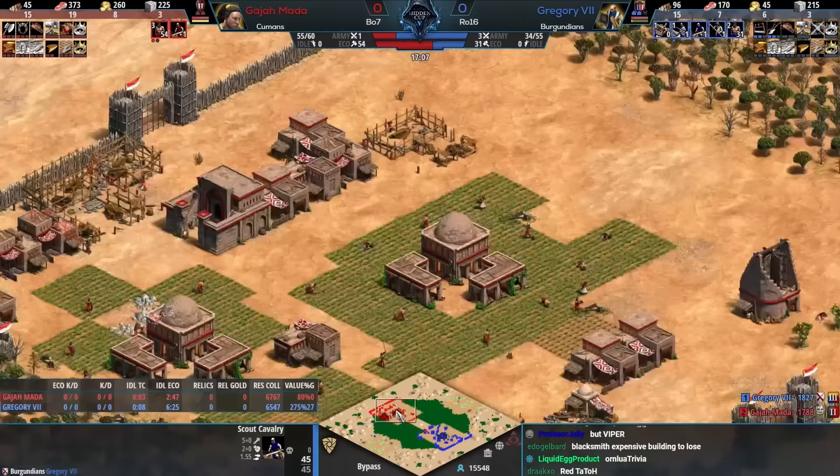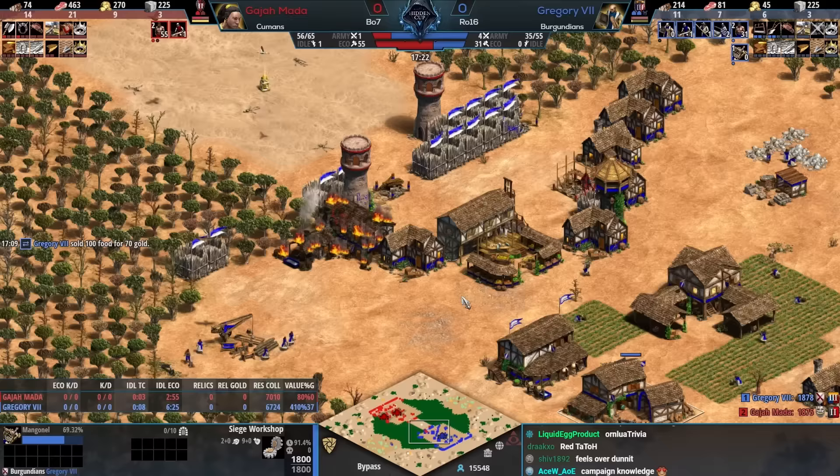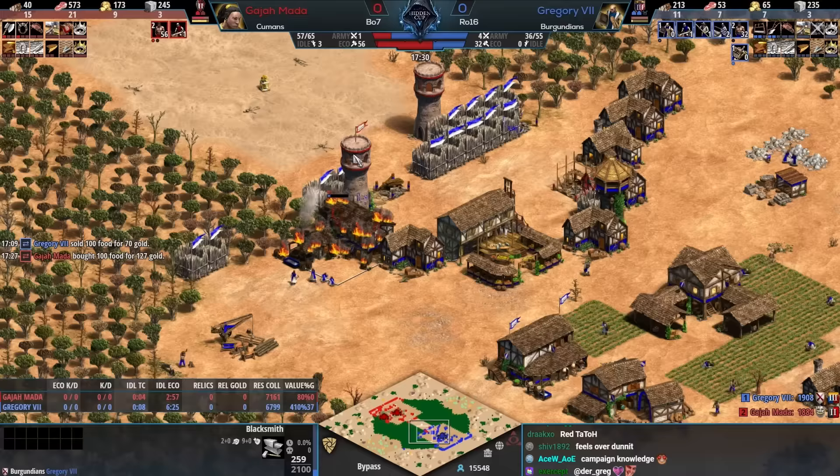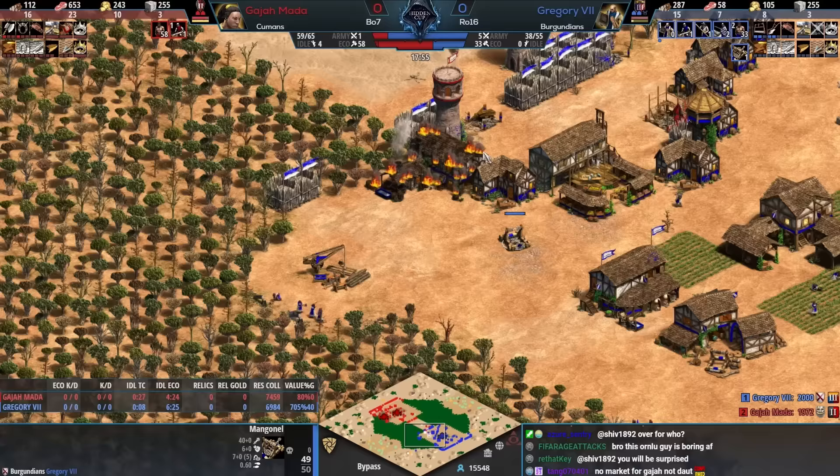That can be pretty tricky to do because Humans don't get stone walls. Your palisade walls are a bit tankier but that doesn't matter much versus mangonels, and the rush distance is so short. It was nice applying early pressure as Gajamata but suddenly you could find yourself on the back foot. Gregory pulled vills to repair the blacksmith so it wouldn't go down — knowing the siege was coming.